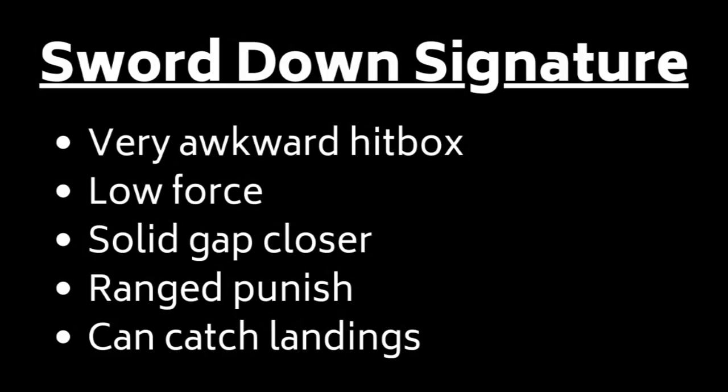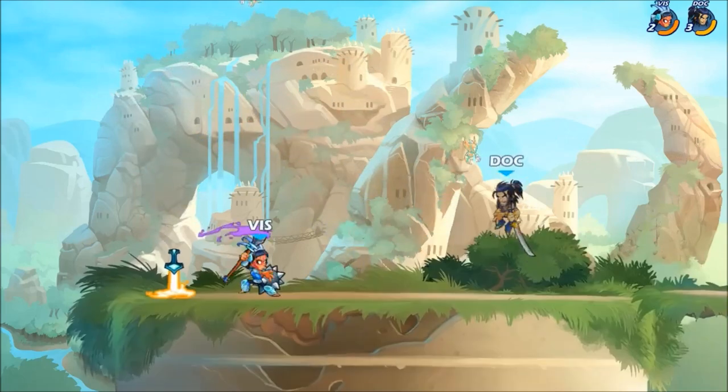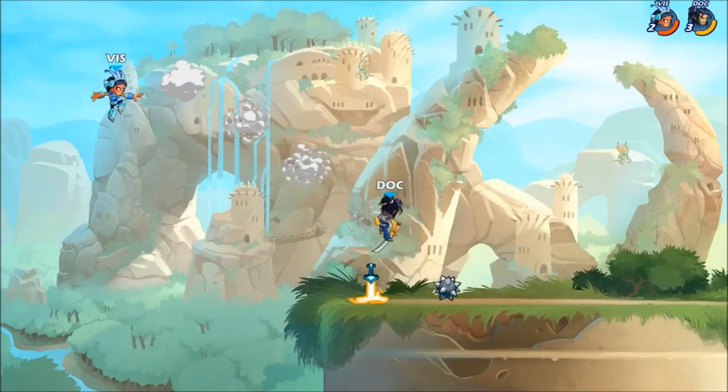I believe Sword Downsig is Koji's weakest signature. However, it does have its uses, as it covers a great deal of space quickly. In this example, I'm simply not in range to get a more optimal punish, so I Downsig Queen Nye.